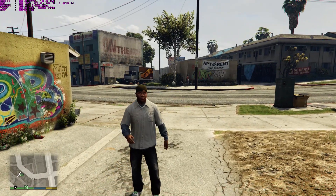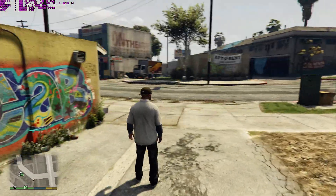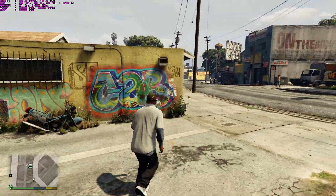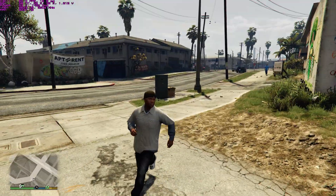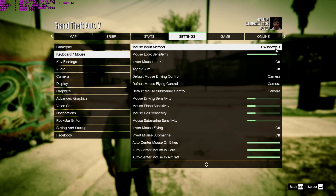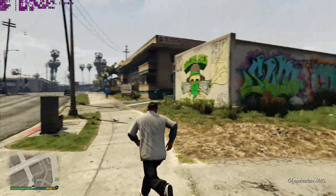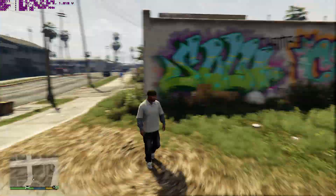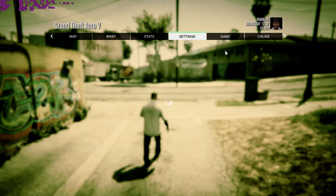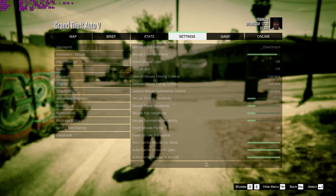Hopefully this is being picked up in the video and it will show on YouTube well. That's basically what's going on. Let me do it again — see, this is direct input, nice and smooth. Go back to settings and change it to raw — and boom, gross. Hopefully that's being picked up in the recording. It's pretty bad. Hopefully the devs can see this and fix it, because I would like to use raw mouse input.